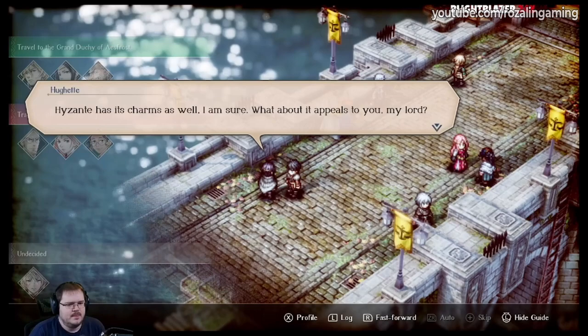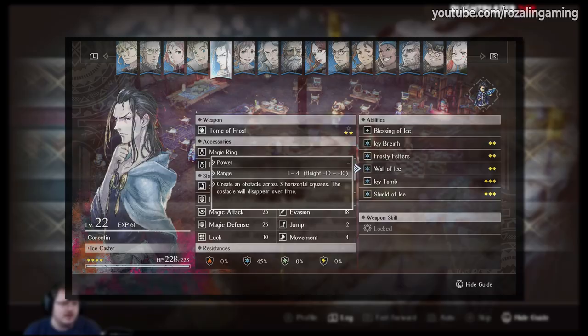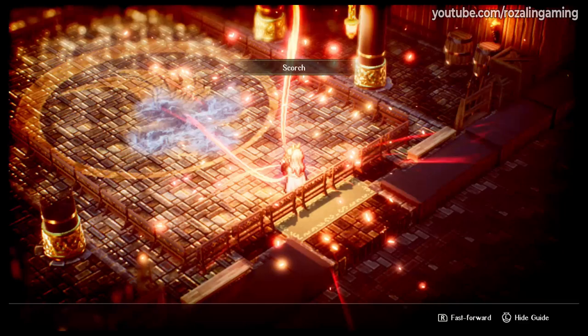I personally recommend going to Hyzont for the mage Corrington. For starters, he gains the incredibly useful ability to put up a wall of ice that can hold choke points and prevent enemies from getting close to you. He also applies copious amounts of frost to the ground, which can then be melted with fire magic to create puddles.